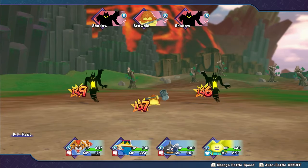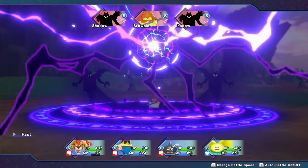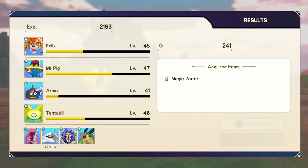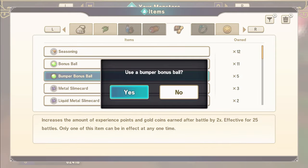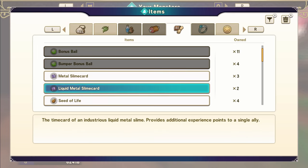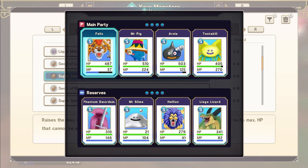The only thing with Felix is he goes through his MP so fast still. Oh, that lightning storm is so good. Should I pop a bonus ball? I probably should — I've still got quite a few bumper bonuses. Screw it, let's go. I've still got some slime cards for XP, lots of seeds, super seed of life — I really should use some of these. Am I going to ever replace Tentacule? Because Tentacule is really good. But maybe if I get a King Cure Slime later down the line it might be better.